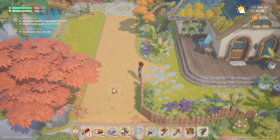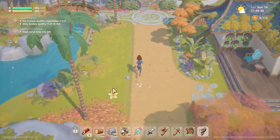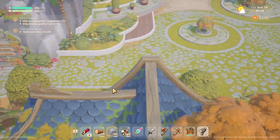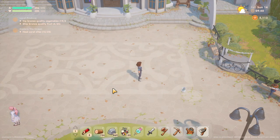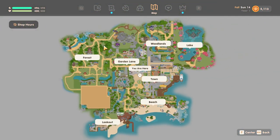My next tip, tip number eight: the space bar is your friend. If you hit the space bar it helps you sprint forward a little bit, and that is helpful to get around this huge map. It takes time to get from place to place, especially if you haven't unlocked your fast travel spots yet — so use your space bar.